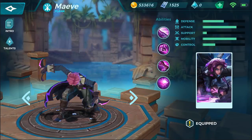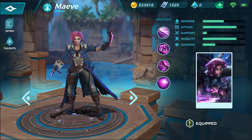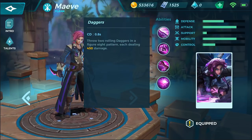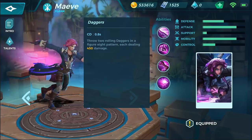Hey guys, welcome back — we are back with some more Paladins Strike. Today we are taking a look at Maeve. Before we jump into a match, I want to talk about her abilities. Her daggers are her basic attack with a 0.8 second cooldown — you throw two rolling daggers in a figure eight pattern and they deal 450 damage each.